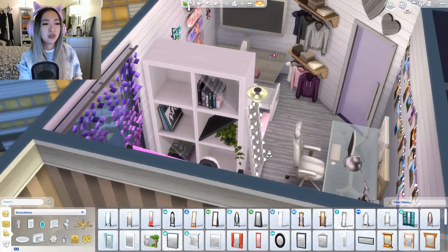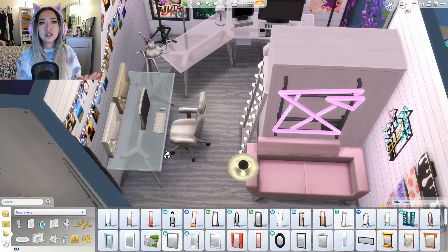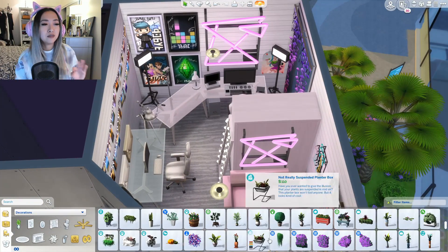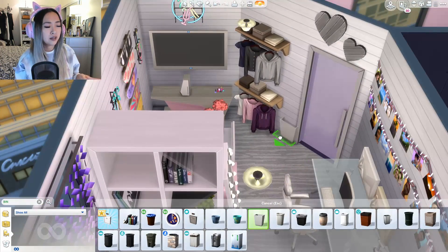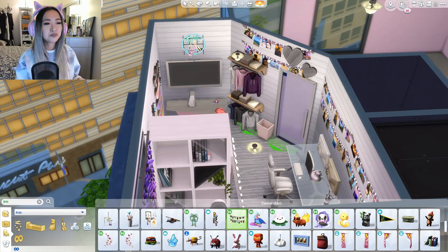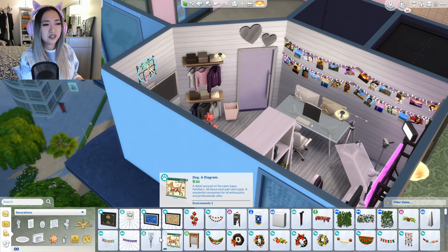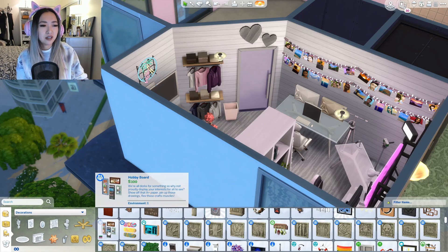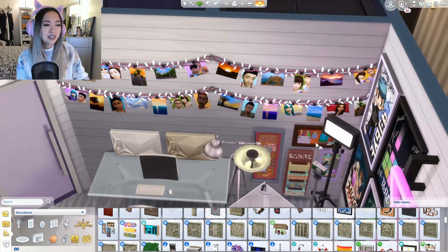I made it all pink and girly, which might not be everybody's taste, but I love pink. If I had a dedicated room for gaming I would honestly consider a pink couch — not in my main living area, but for an all-out room like this. I also put little surfboard or skateboard things on the wall because the colors were so fun and they really added nice decoration.